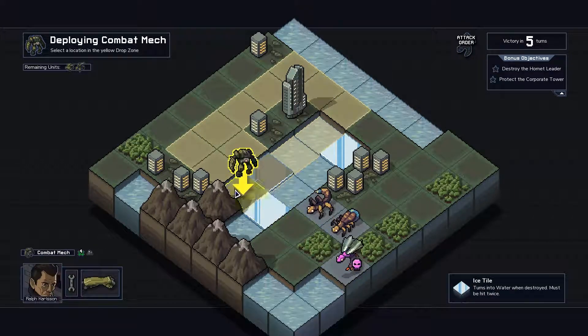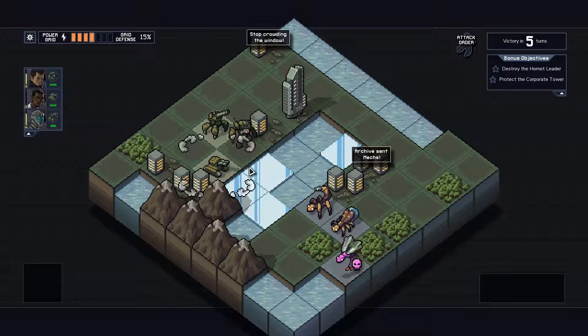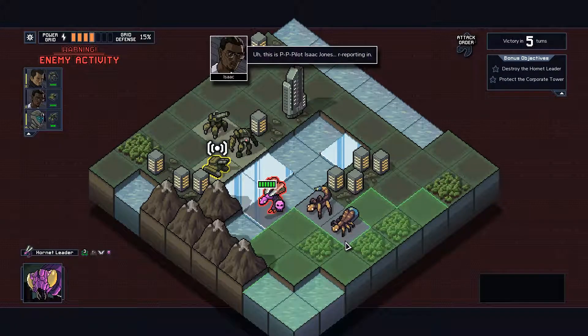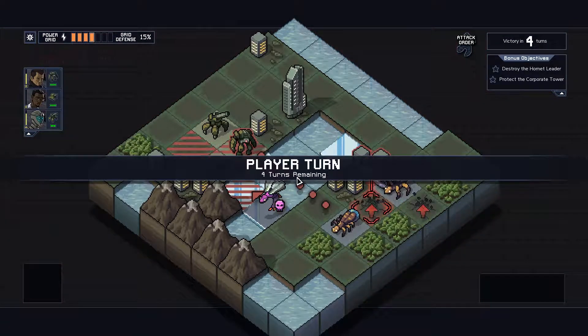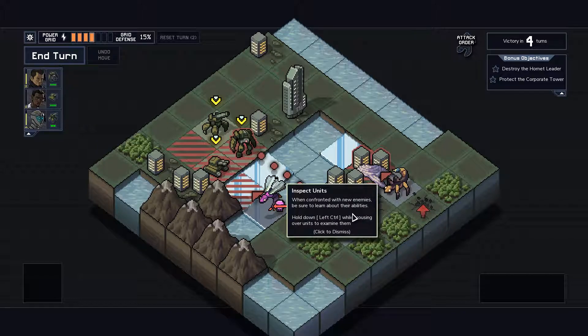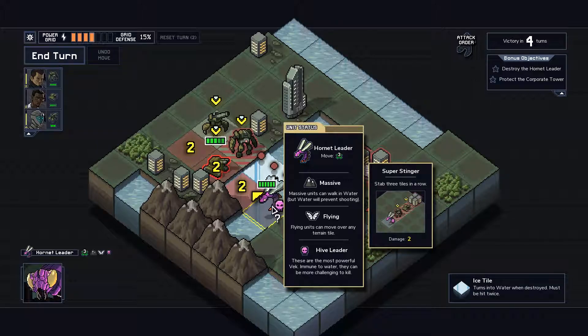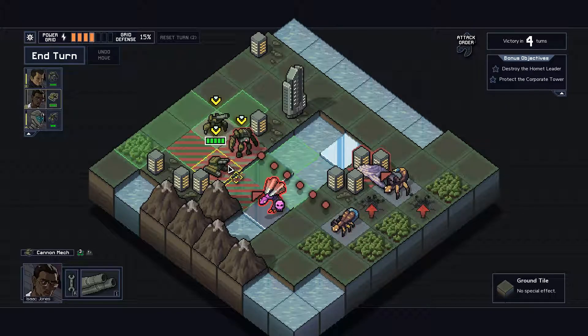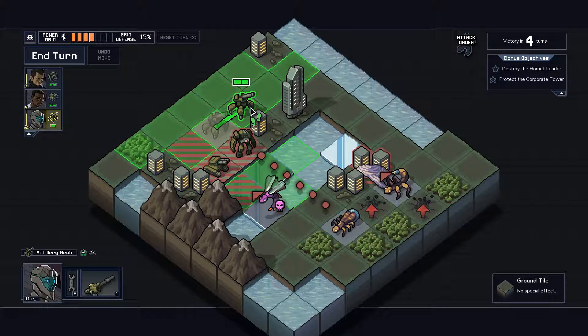I need to destroy the hornet leader and protect the corporate tower. That's the corporate tower, that's the hornet leader. This dude is really suited for killing things, so let's put these two here, this guy here. We have some ice so we can get across pretty easy, but of course so can they. Inspect units: when confronted with new enemies, be sure to learn about their abilities - hold down left control while mousing over to examine.